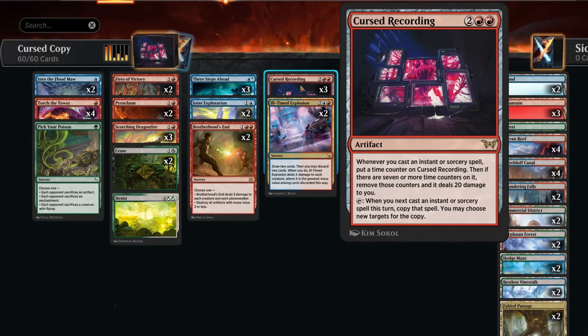There is a little bit of a drawback: when we cast an instant or sorcery spell with a recording in play, it will pick up a time counter. Once it has seven or more of those counters it will deal 20 damage to us. So we do want to try and close out the game or at least remove our own recording before it gets to that point.